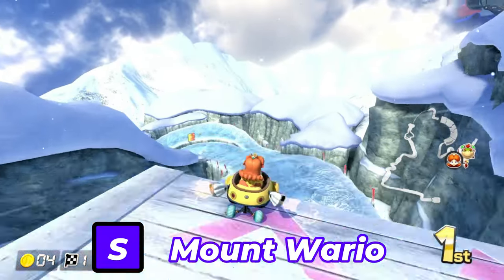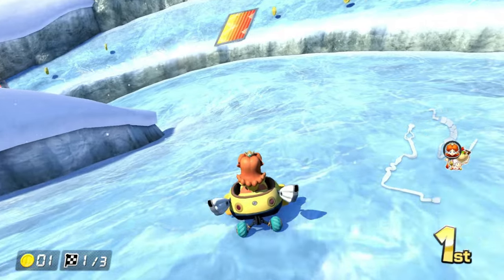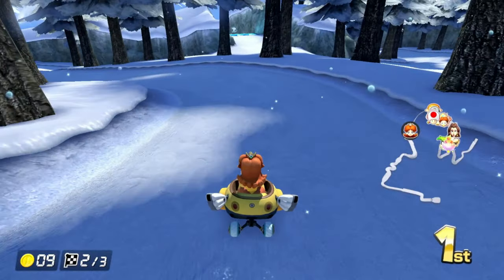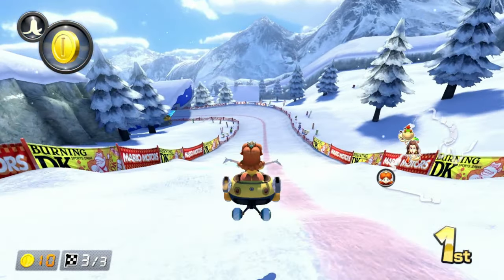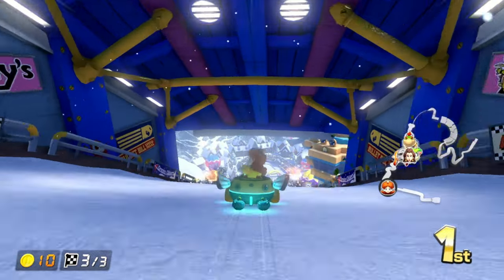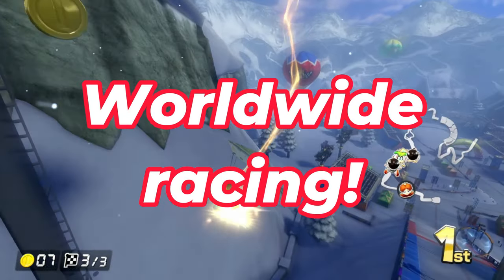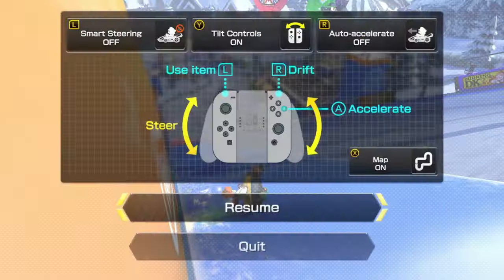Next up is Mount Wario. Seriously, who doesn't like this track? You take an adventure after jumping off a helicopter, going through a cave with a river flow, driving on a dam, going through the forest, and acting as if you're on a skiing tournament. I have a funny story — there was one time that Mount Wario was on the randomizer for Worldwide Racing, and everyone chose Mount Wario. I am not joking.